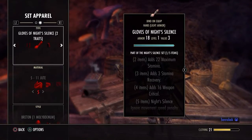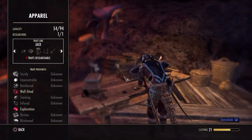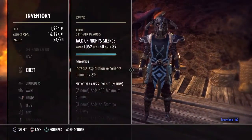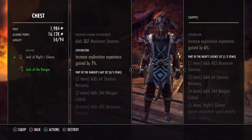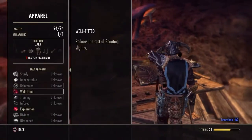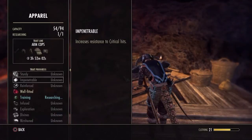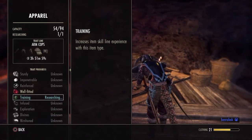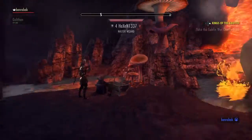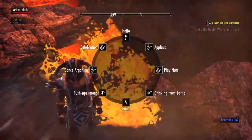What you need is two researched traits. You can research two things for all of these. If you get a piece of armor, you can usually deconstruct and research it. Right now I'm researching Training, which increases the item skill line experience. Hope this helped, I'll see you guys next time, peace out.